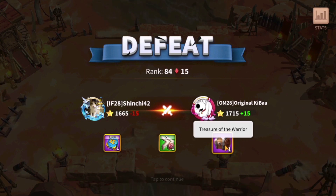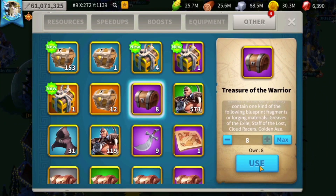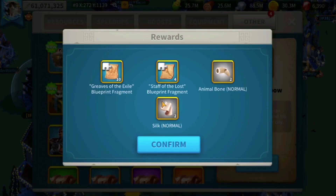The Treasure of Warrior contains a massive amount of rewards from which you can obtain blueprint fragments or forging materials. As you can see, we have obtained blueprint fragments and materials to improve our equipment in the game.